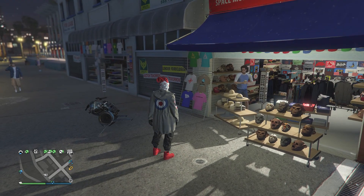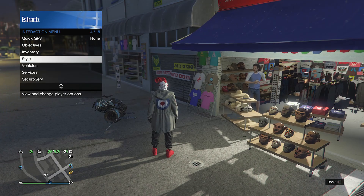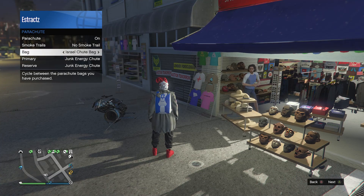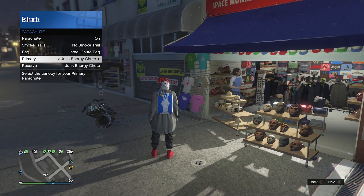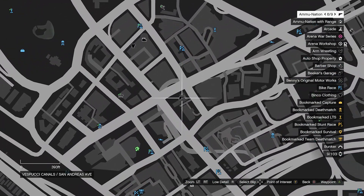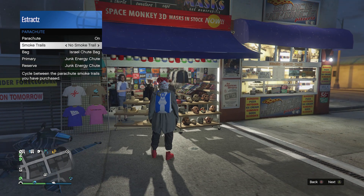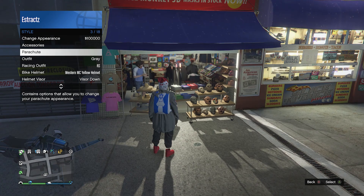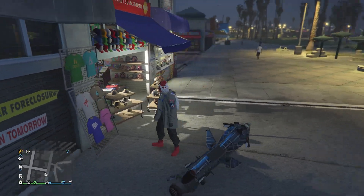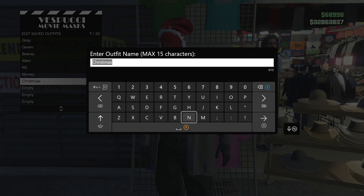Now we're going to equip a parachute — this is very important so that we can get the duffel bag merged over to the outfit. Pull up your interaction menu, go to your style, go to your parachute, set it to on, and have it set to the Israel shoe bag. If you don't have an Israel shoe bag, go to any gun store on the map, go up to the front counter, go to parachute, go to parachute bags, and look for the Israel shoe bag on slot 25. After you buy it, pull up your interaction menu, go to style, go to parachute, set it to on, and it will be set to the Israel shoe bag. Now go over to your tops, hit edit saved outfits, and save the outfit on any slot.